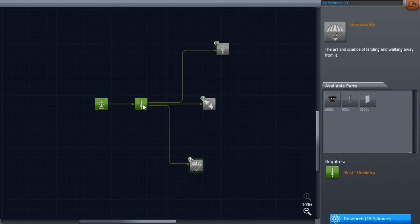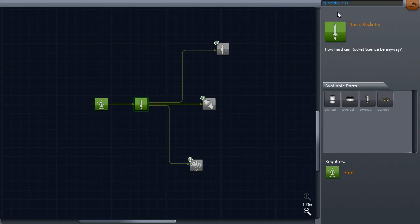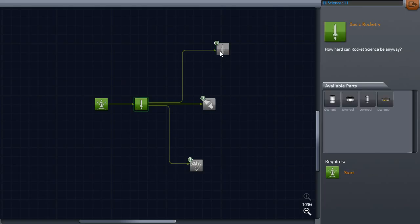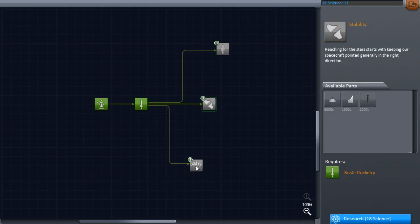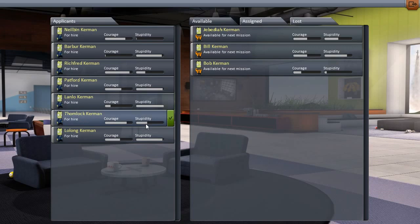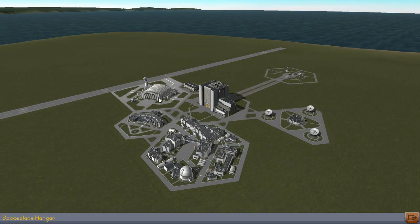We have achieved basic rocketry and we have 11 science. Unfortunately we can't spend any science on researching advanced rocketry, general rocketry, stability, or survival abilities, but we can probably still try to make it to orbit. These are the parts we can use — let's not use them right now.